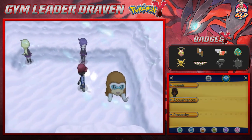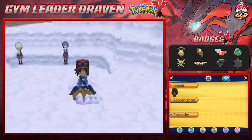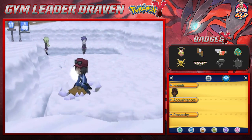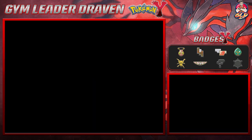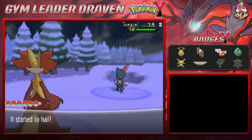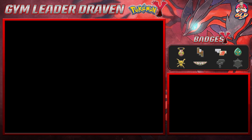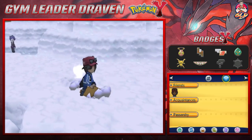Here we go, riding on Mamoswine — this is totally gonna be my thumbnail. We're going up into the snow, and you're gonna get attacked by Pokémon either way, so make sure to have a repel. Look at that — we found a Sneasel. I remember back in the day Sneasel was a pretty good Pokémon, and in the Pokémon TCG it was apparently a very broken card.